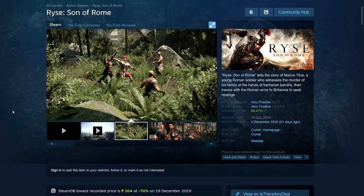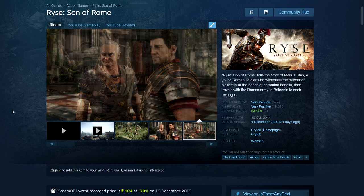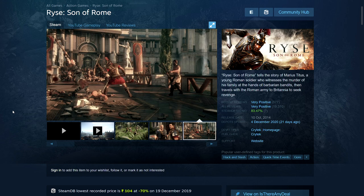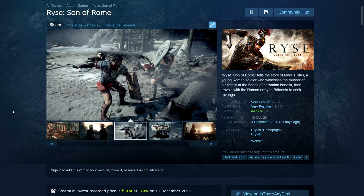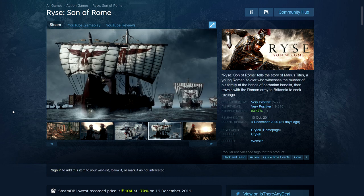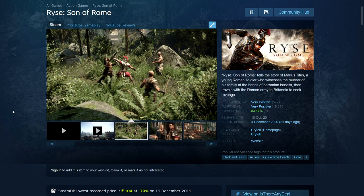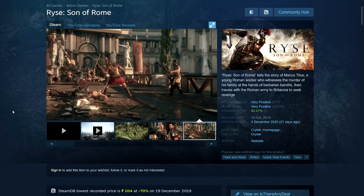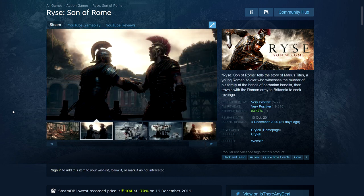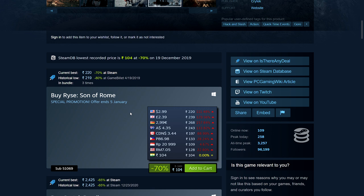Next is Ryse: Son of Rome — one of the Xbox One launch titles that didn't do well at $60 at the time, but now it's very cheap and actually not bad. I'd recommend increasing the difficulty, because on the default or easy setting the quick-time-event style combat feels boring. On higher difficulty it requires more timing and becomes more challenging. The hardest difficulty is locked until you finish the campaign. It has a decent Gladiator-style story set in Rome and the graphics still look really good today. It's 70% off: 104 rupees, $2.99, £2.39, €2.99, $4.35 Australian, and $3.44 Canadian dollars.